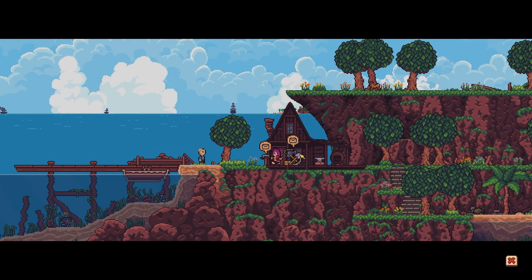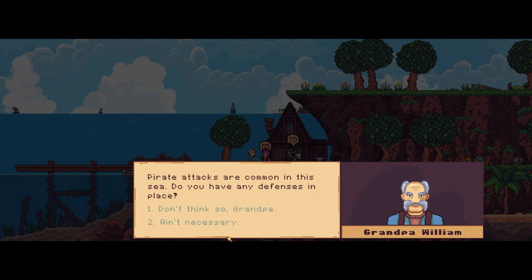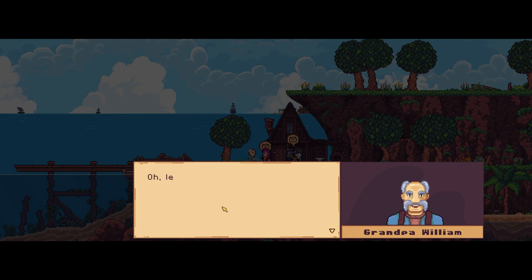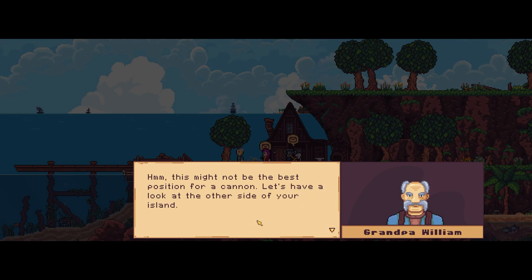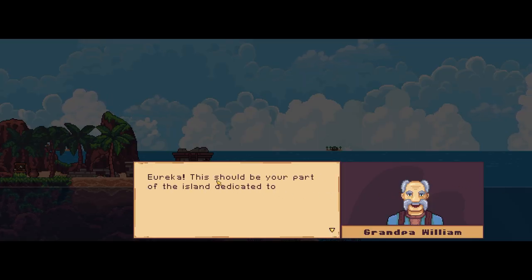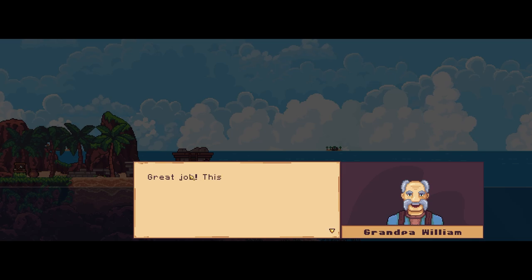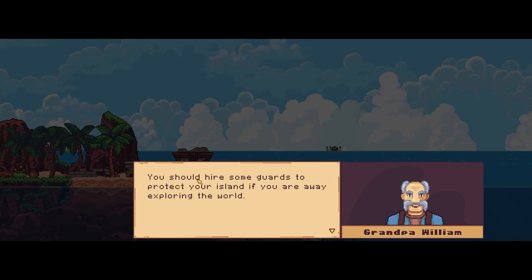Ahoy Grandpa! So this is your new home. Pirates attacks are common in this scene — do you have any defences in place? Don't think so, Grandpa. Let me help you with that — you can have one of my old ship cannons. This might not be the best position for a cannon, let's have a look at the other side of your island. This part of the island is dedicated to defence — you can even use the old castle ruin.